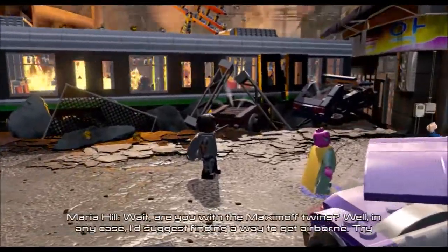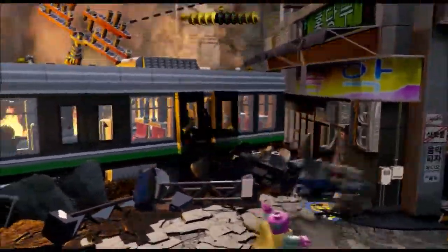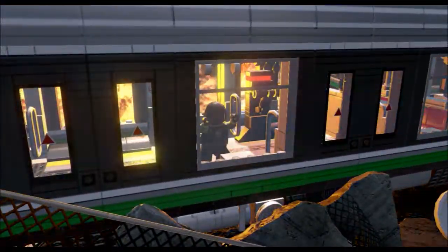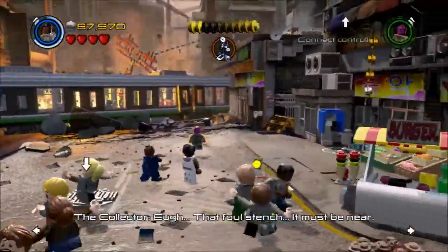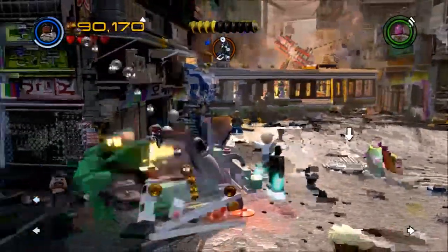Here we are back in episode 82 of LEGO Marvel's Avengers, moving into the second part of the free play level, Korea Prospects, with Falcon and Vision right now as our two guys. This is the level where the Ultron minions will spawn continuously, and this is the level where I got stuck looking for something that was actually fairly obvious in sight the entire time.